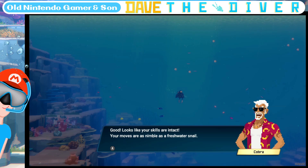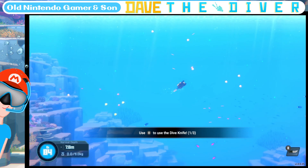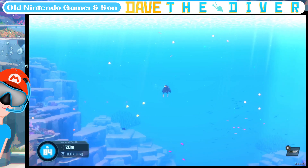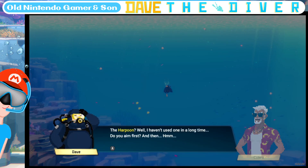Now let's practice using the weapon you need in contingencies — the dive knife. Try using the survival knife on small fish; you can use the B button. That A and B is very similar there. And finally, you haven't forgotten how to use the harpoon, have you? The harpoon? Why? I haven't used one in a long time. Looks like you need some practice.